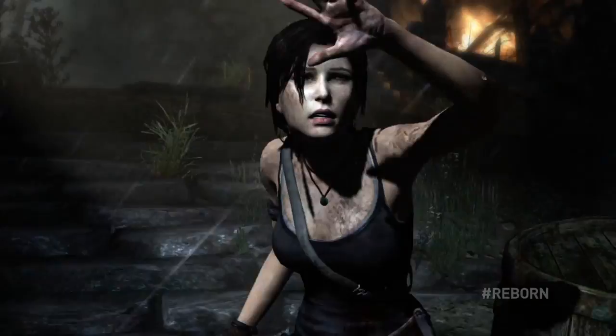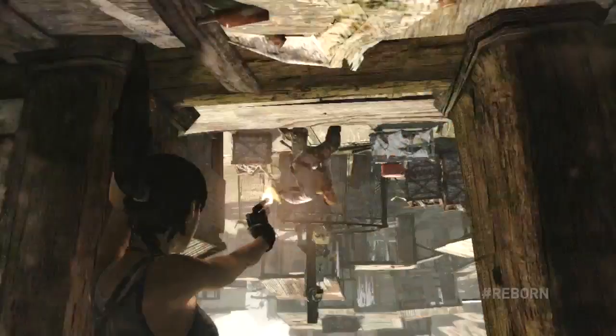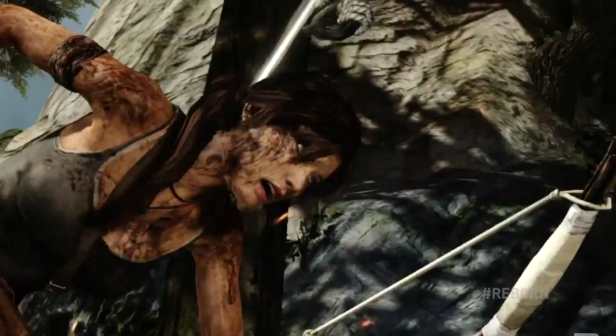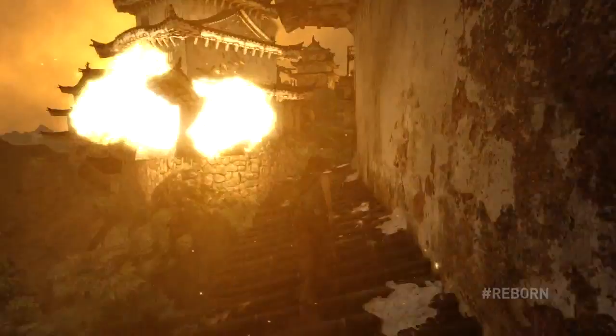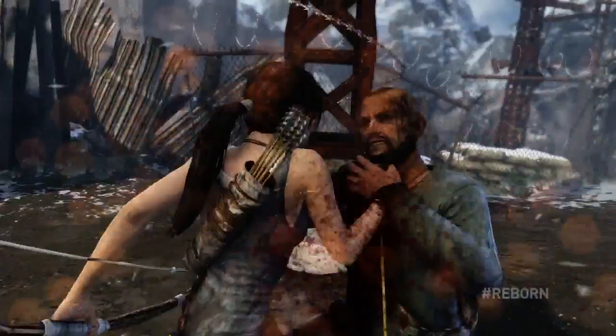The scavengers have also set traps around the island in an attempt to capture Lara and her crew. If Lara isn't careful, she may find herself fighting upside down, or having to find ways to shoot her way out of captivity. By reading her foes, Lara can dodge their attacks, giving her time to retaliate with a quick shot or a devastating counter. As she explores and gains experience, she can unlock new skills at the base camp to make her a more versatile fighter.